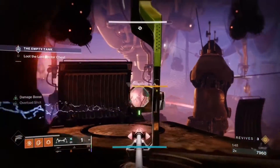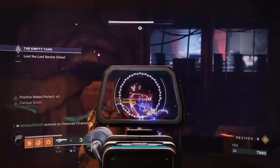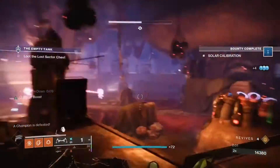You'll be facing enemies with arc shields — specifically fallen captains — as well as fallen overload champions and barrier champions. Make sure you have the right subclass, weapons, and mods equipped to break their shields before you start, as your weapons and gear will become locked once you enter.